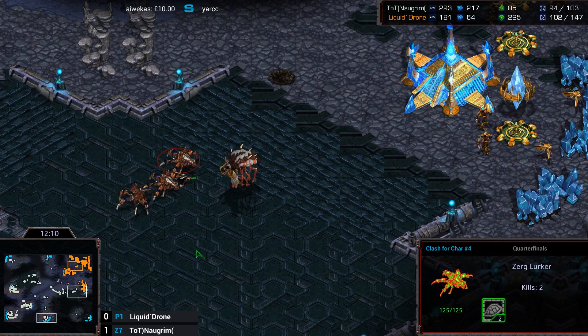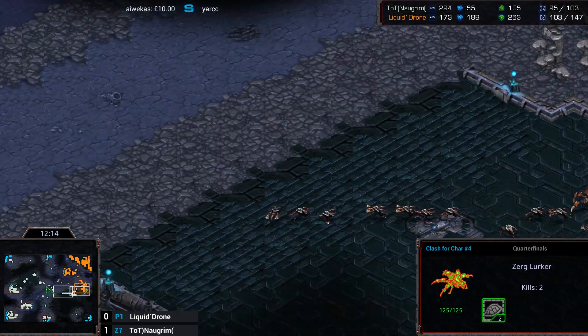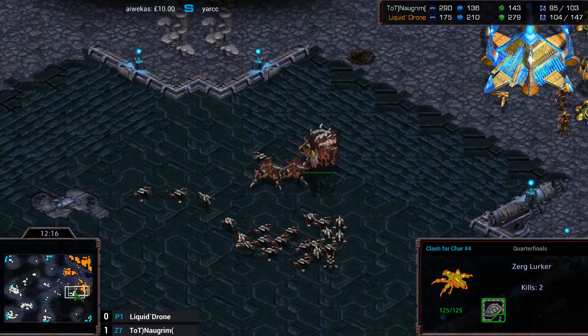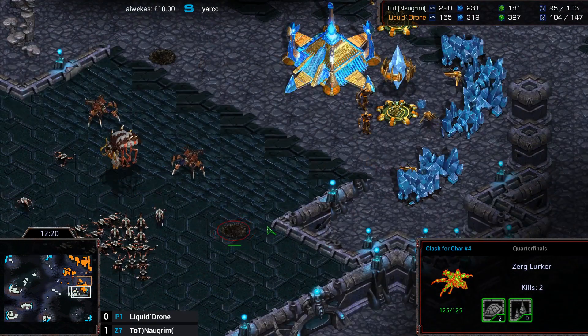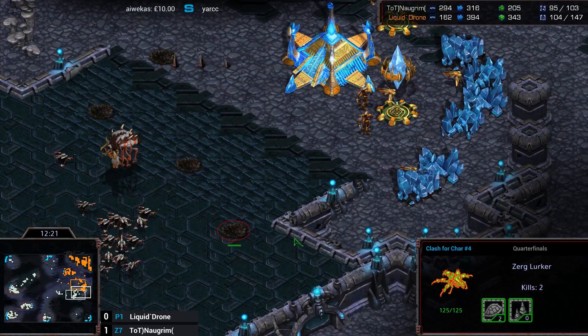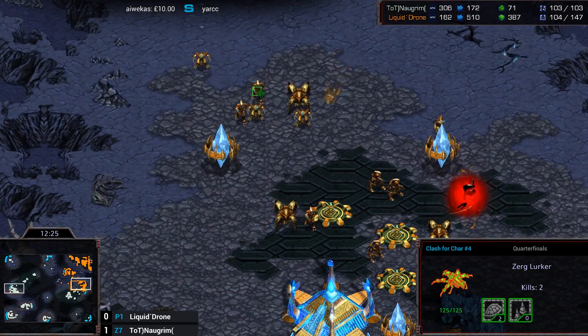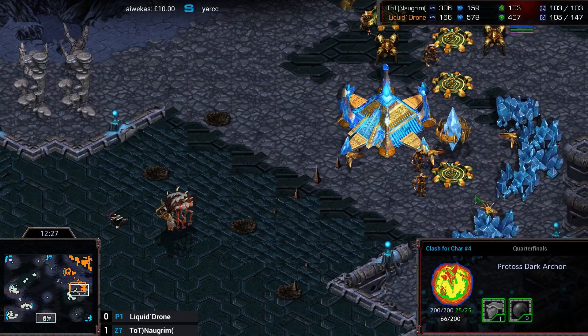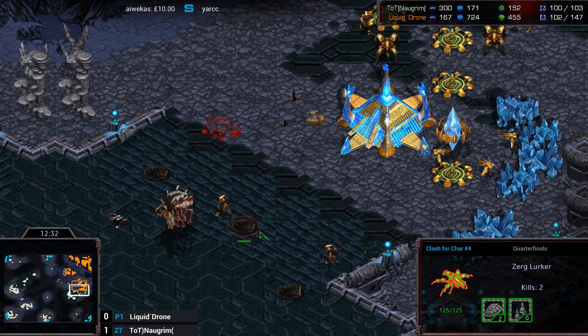A huge swarm of reinforcements coming across the middle of the map — Zerglings and Hydras. And another load of Lurkers just waiting to go in for that kill move. He's also taking the ten o'clock base as well, so Norgrim has put himself in an unbelievable position this game, showing why he won last week as well. That's right — I forgot, he is the defending champion.